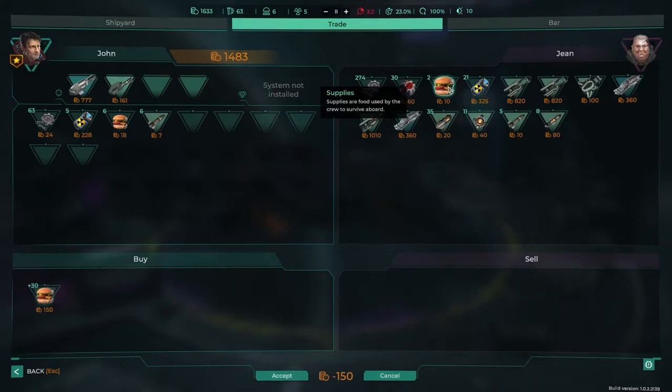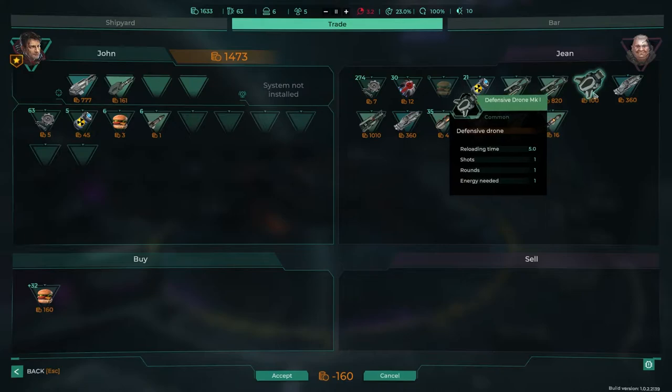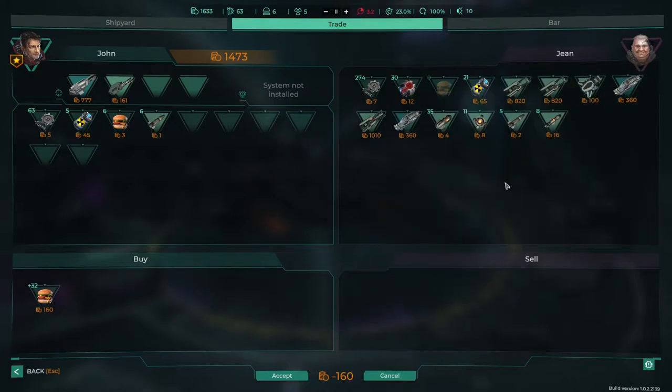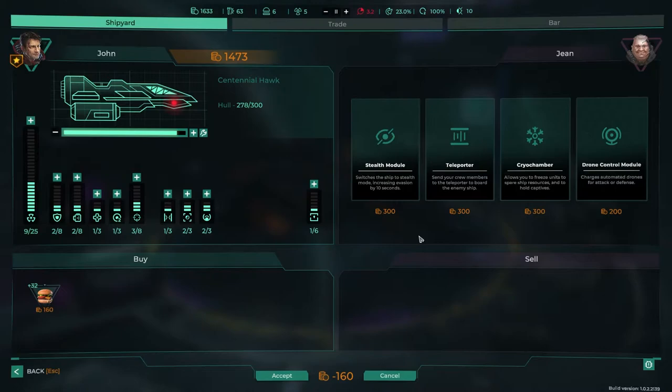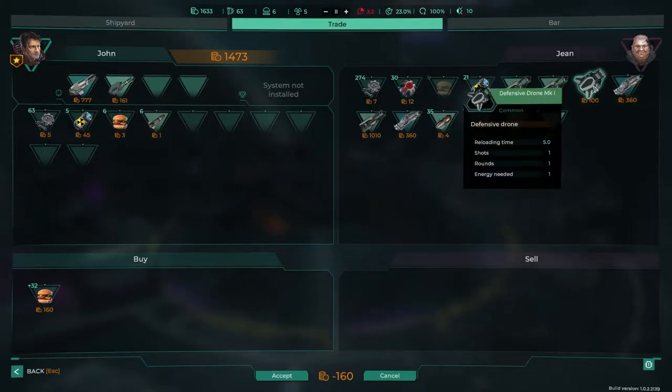We always need more money, more food — just take it all. Mining cutter, laser cutter, I don't think we need anything there. Let's have a look what's in the shipyard: stealth mode, cryo chamber, drone control module. Was there any drones we could buy? There is a crappy little drone.